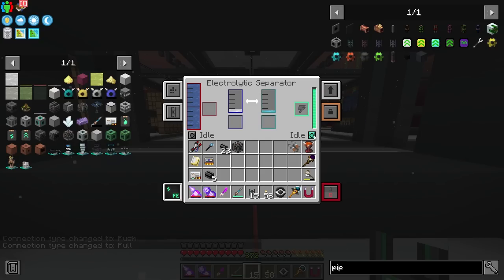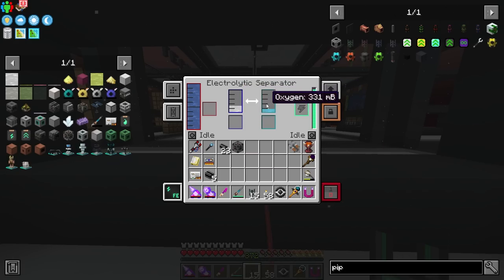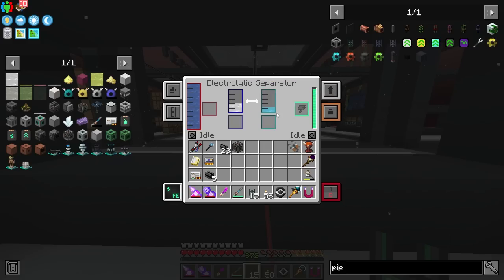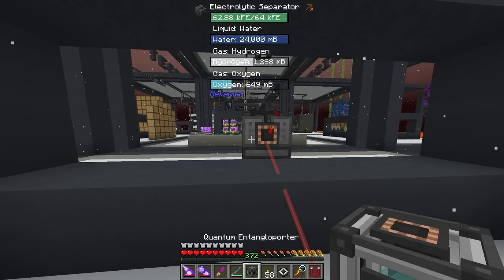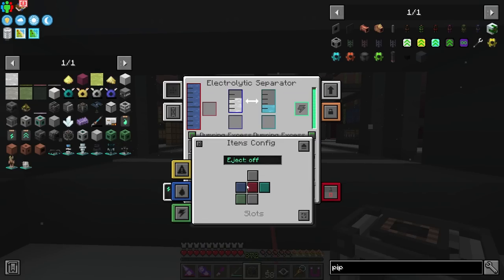We have both outputs set to idle, where this machine won't run if the tank is full. Unless you need hydrogen but not oxygen and that tank fills up — then you will no longer be producing hydrogen either, because both sides have to be separating in equal parts for it to run properly. So setting this to dump excess and just letting it run is pretty good. This is where we can actually use the quantum entangle porter.